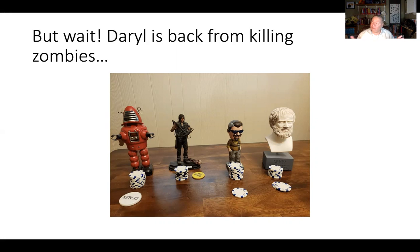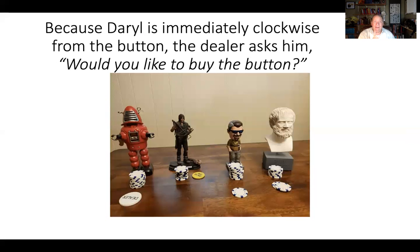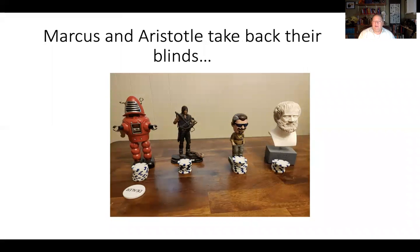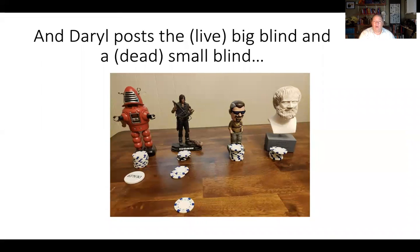Let's suppose Daryl says yes, I would like to buy the button. Then in this situation — and only in this situation where Daryl's missed the blinds and he's immediately clockwise from the button — the following things are all going to happen. Daryl will give the missed blind button back to the dealer. Then Marcus and Aristotle are going to pull their blinds back, because Daryl is going to pay all the blinds for this particular hand. He posts the big blind, which is $2, right in front of himself.